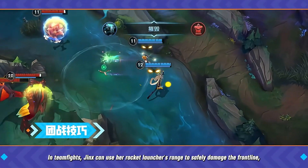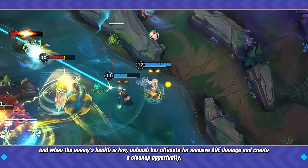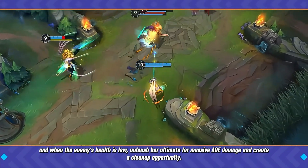In teamfights, Jinx can use her rocket launcher's range to safely damage the frontline, and when the enemy's health is low, unleash her ultimate for massive AoE damage and create a cleanup opportunity.